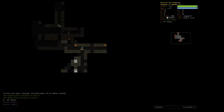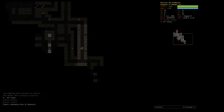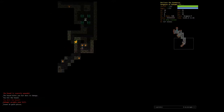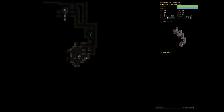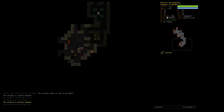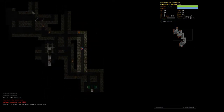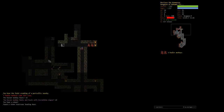Faint creaking of a distant portcullis — we're relatively nearby. It's very distant up here and distant in this direction, so it's either over here or up here. Either way we'll head back this direction. We may not be able to finish the Bailey but we should at least be able to pop our heads in and see if it's something we're capable of doing.